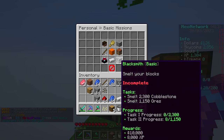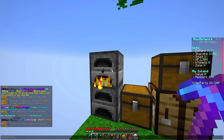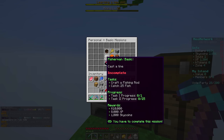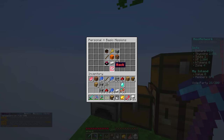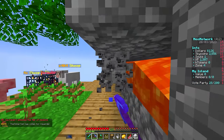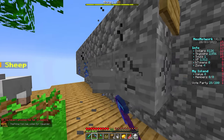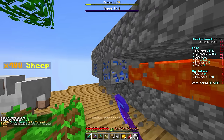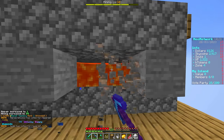Smelt 2,300 cobblestone and 1,150 ores and you get a bunch of cool stuff. There are just a lot of really cool missions. If my GUI is this small, let me know in the comments if you're on a phone - can you still read everything? If so, I'll leave it this small in future videos. Just let me know in the comments, that would really help me out.